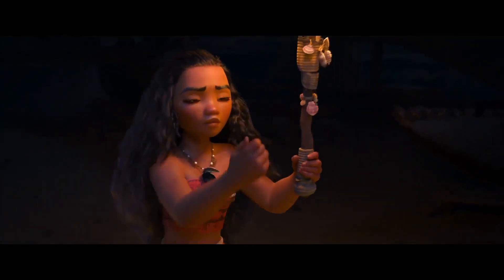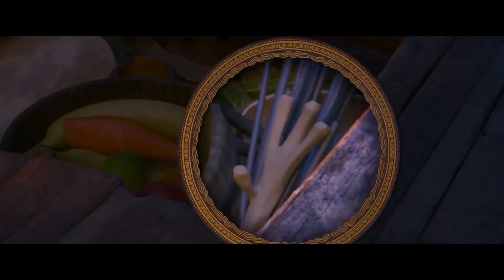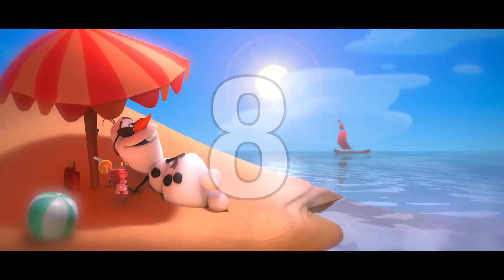When Moana is secretly preparing to leave on her journey, an easter egg from Frozen is inside her canoe cubby, where you can see Olaf — or at least what's left of him — after he found out what happens to a snowman in the summer.